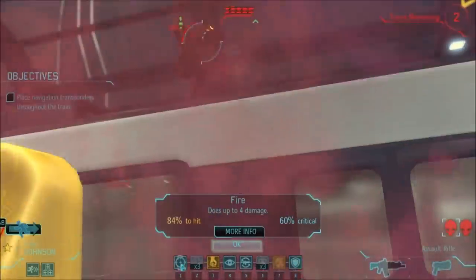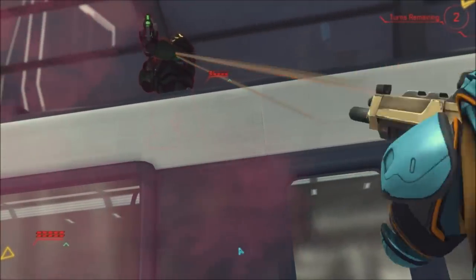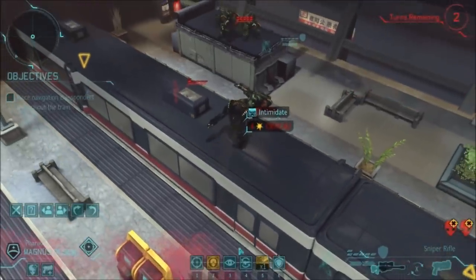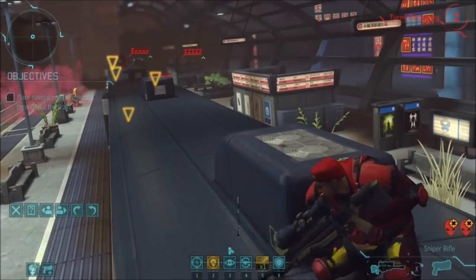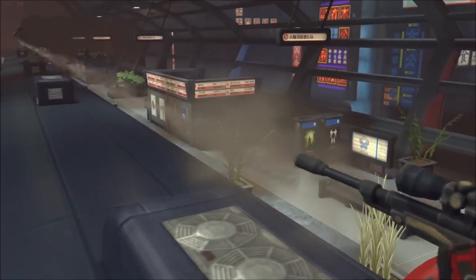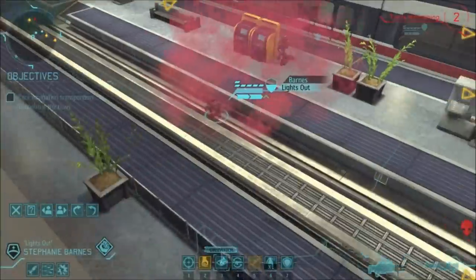Two Mutons come in and there's two turns left - I'm kind of in trouble here. I've got an 84% chance to hit with a high crit chance, and I do a bunch of damage. Fortunately he doesn't intimidate. The worst thing that could happen at this stage is the squad panics, because then I'm not going to have the moves left to activate the transponders. I manage to throw the Muton pretty much halfway down the train with a squad sight shot.